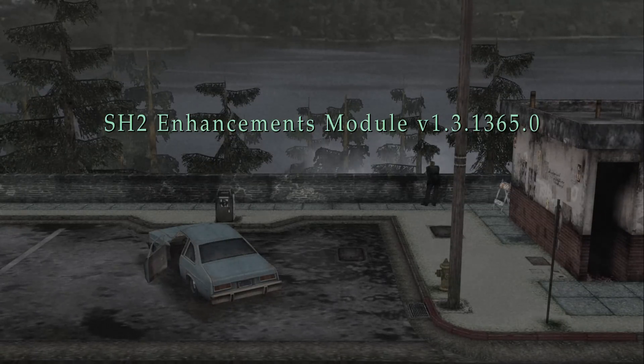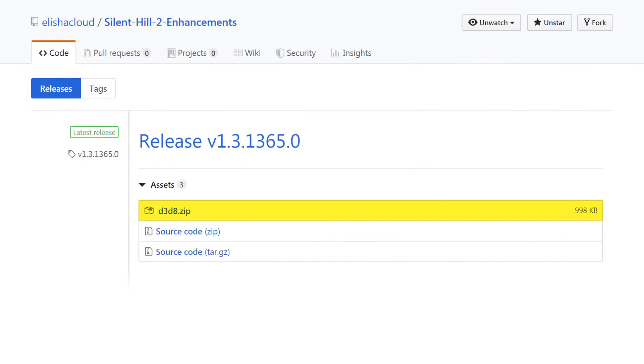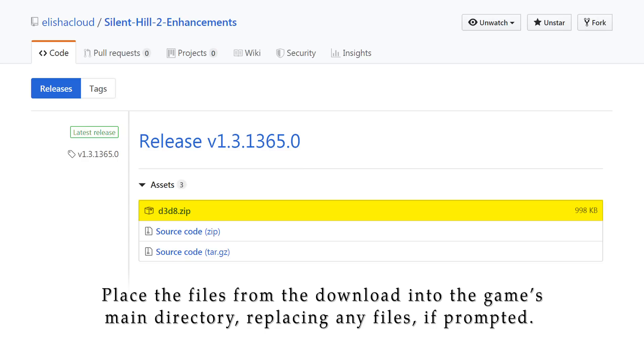A link to this download will be in the video description below. Simply download the d3d8.zip package and place the files from the download into the game's main directory, replacing any files if prompted.